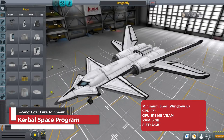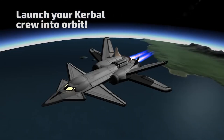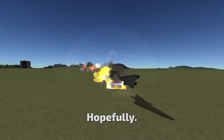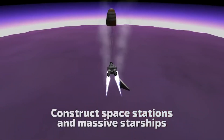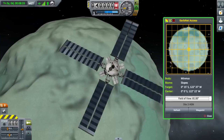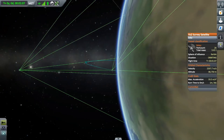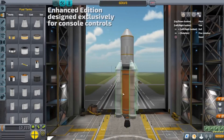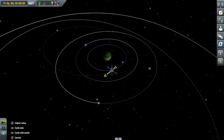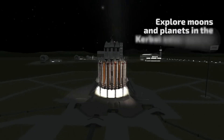Kerbal Space Program, KSP, isn't directly focused on making you smarter in the traditional sense, but it can engage your problem-solving skills and creativity in a unique way. You build spacecraft from a library of parts, following the laws of physics to launch and maneuver your vehicles. Through trial and error — and maybe a few explosions — you'll learn about orbital mechanics, rocket science concepts, and how to overcome engineering challenges. It's a fantastic game for anyone who enjoys tinkering, solving puzzles, and pushing the boundaries of space exploration.